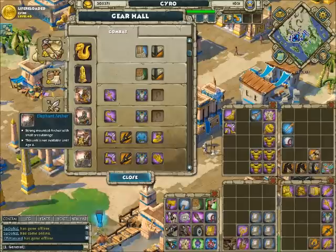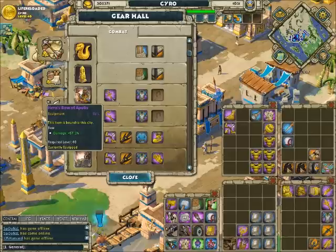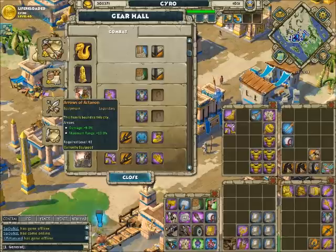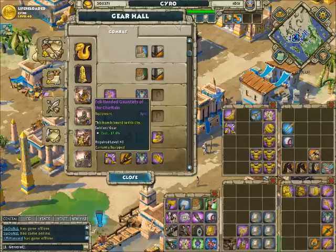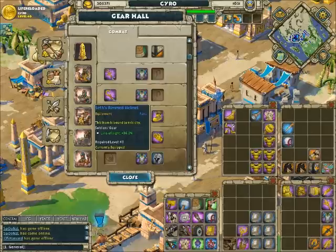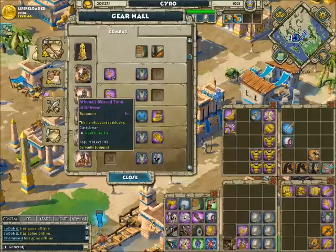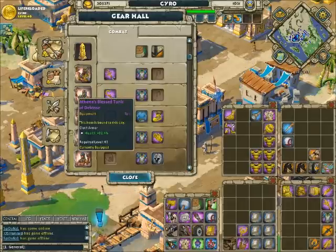Elephant archers I use now and then, not so much anymore, but a lot of people like to use them. They can take two to three hits and then they're toast. DPS bow, of course range arrows, max health armor so they can take the extra boost, and here I just have the cheaper cost right now. Slingers I don't use — I just threw some stuff on there that I had on other units.